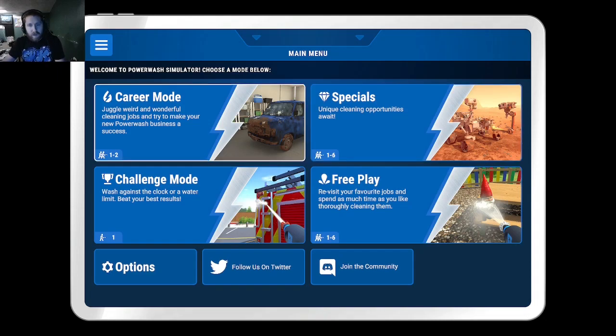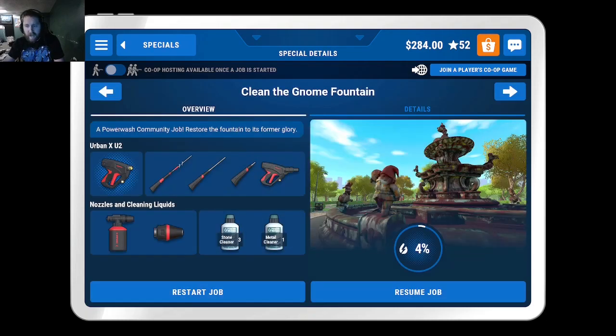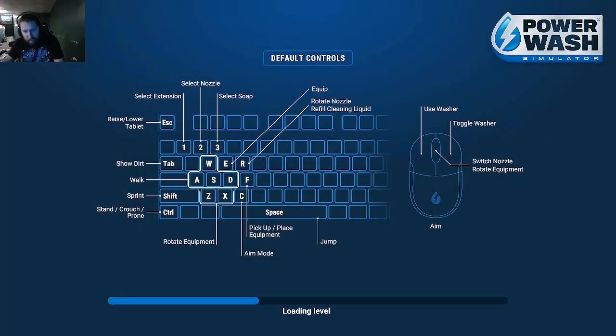What is going on, everyone? Welcome back to another episode of Power Wash Simulator. We're going to get back to cleaning some of this gnome fountain here. It's a little grimy, but we should be able to get through it. Probably not in this episode, but we're going to move along here.